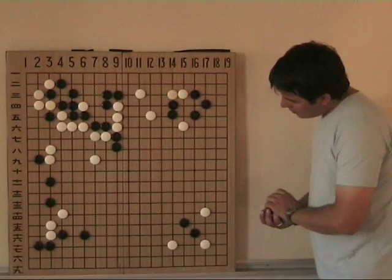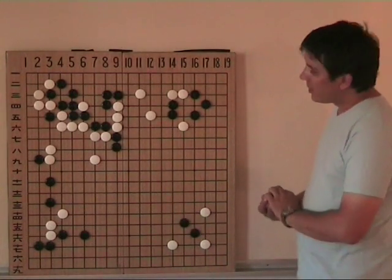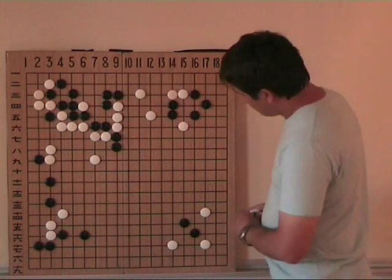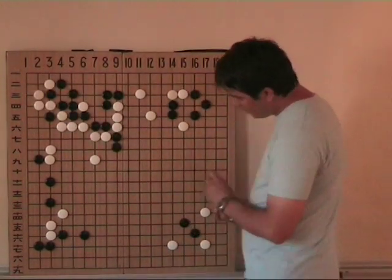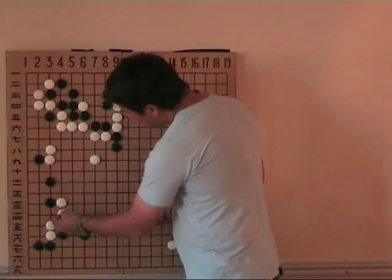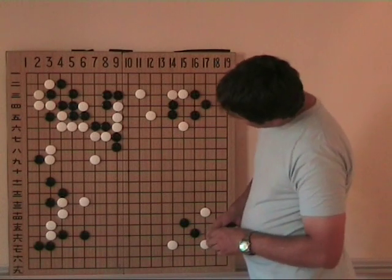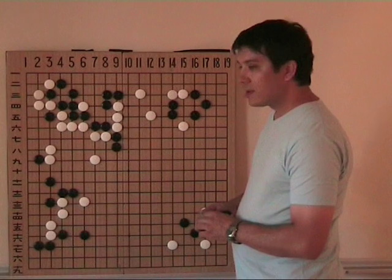And now things are getting worse and worse for White. On territory, Black is already doing very well. Also on thickness, this big problem remains. There is still a small problem here. And White has three stones that are weak and has to do something about them. He decided to play something like this, but Black gets out with very good shape.